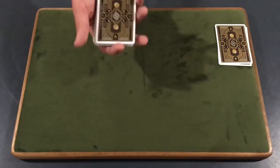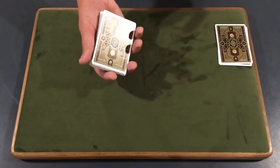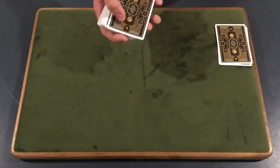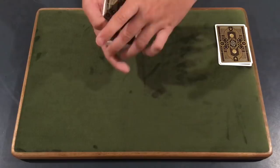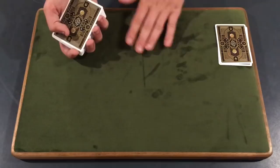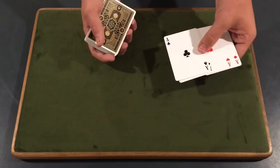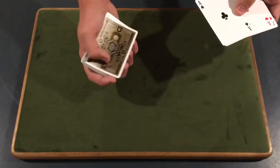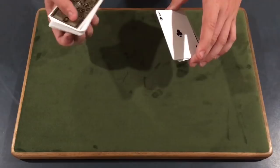Right now you can do false shuffles — their card is controlled to the top. You can control it any way you want. Matt Franco actually did a simple false cut, very simple and easy. You can do any of the false cuts you want, just make sure that the card stays on top. Give the cards a riffle shuffle — it doesn't matter as long as their card stays on top. From here, you're going to get a pinky break under the card. If you can simply push the card over and get your pinky under there, while you're showing the four aces, go ahead and show the four aces — make sure you've got your break there.